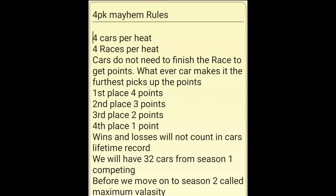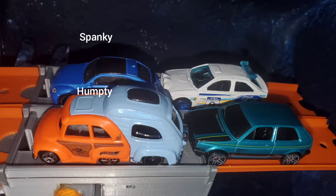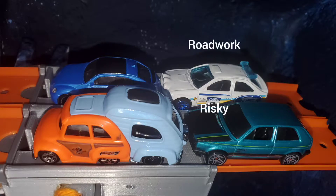We will have 32 cars from Season 1 competing before we move on to Season 2, called Maximum Velocity. In row 1 on the inside we'll have Humpty, and Spanky on the outside, versus Risky on the inside and Roadwork on the outside in row 2.